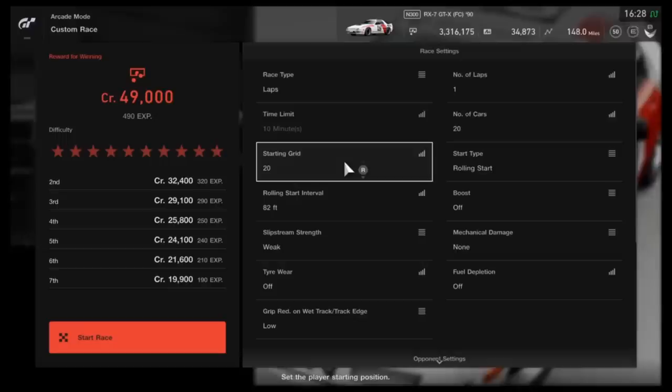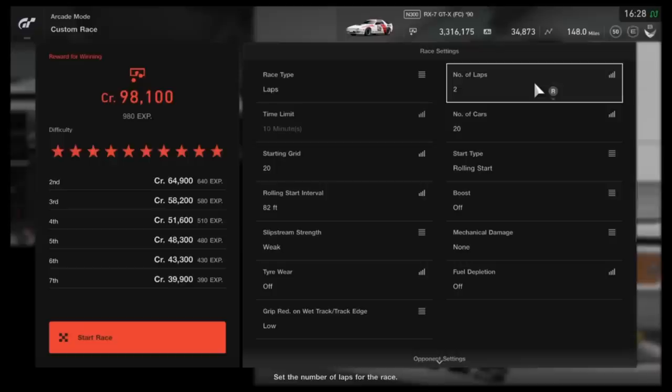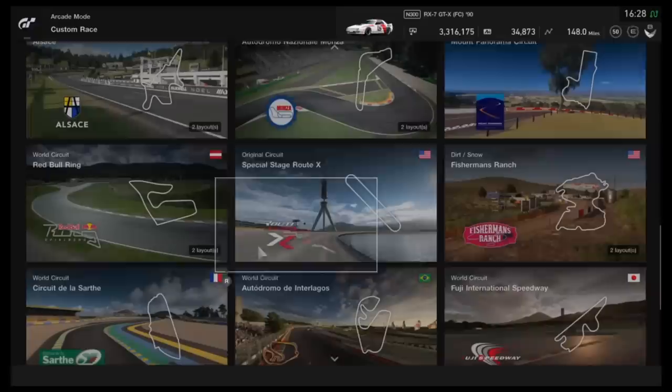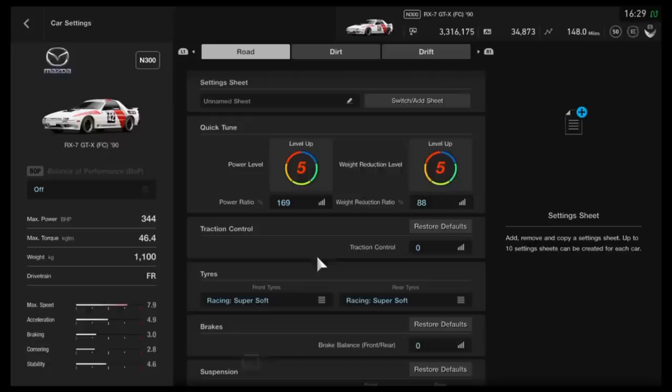You're probably thinking — how can an N300 Mazda that cost 25 grand beat Group 2 GT500 race cars? Here's the thing: none of those GT500 cars can go faster than 185 miles per hour, so any car faster than that will win easily because of how long the track is. As you can see, that's a nice payout — about 50,000 credits for one lap in roughly five to six minutes. Two laps gives you 98,000 credits. Increasing laps isn't perfectly cost-efficient per lap, but it's quicker than going through the menu multiple times.